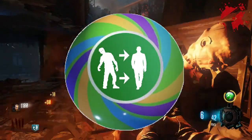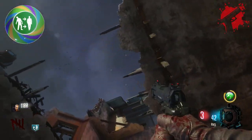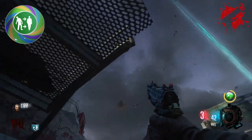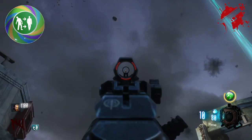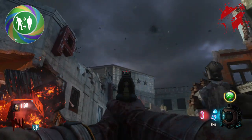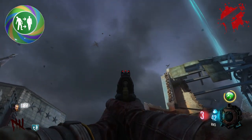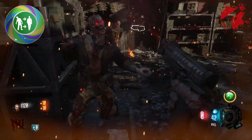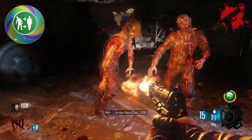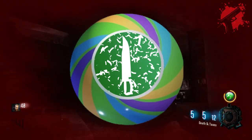The next one is called Un-Undead, and it pretty much gives the zombies a human look. This one is a reverse of a World at War death card — there was one called the Ace of Spades which gave zombies an undead look in World at War. So this one would replace all the zombies with human model NPCs, probably from the campaign or just generic models. I think it'd be really cool to see them fully skinned with glowing eyes and clothes and all that — it'd give it a nice little twist.